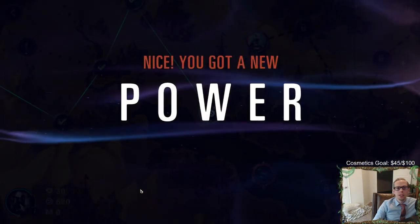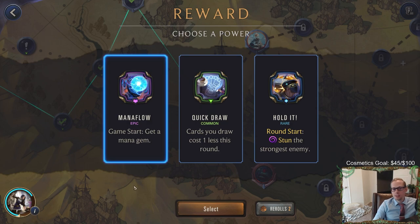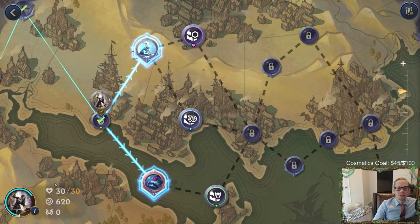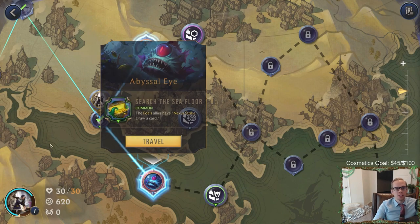We get a new power - Mana Flow! Get an empty mana gem at the start of the game. With Caitlin costing one less, we can play Caitlin round one. So we can go round one Caitlin now because we made Caitlin cost one less and now we have Mana Flow! They have nexus strike draw card, but we can fight a bunch of Poros.